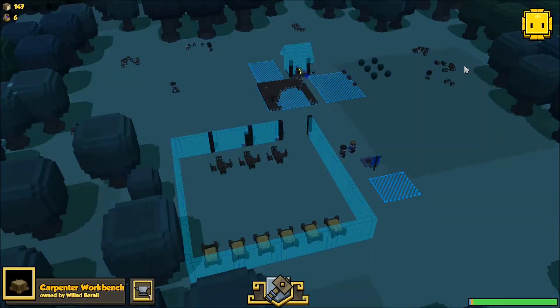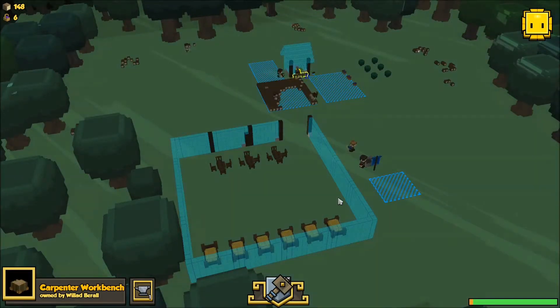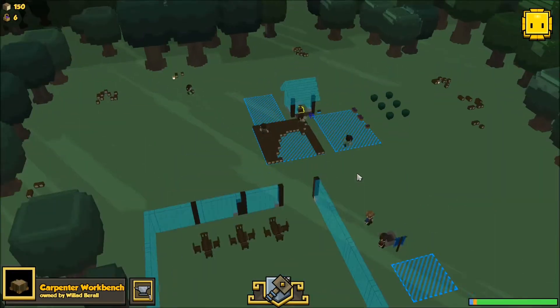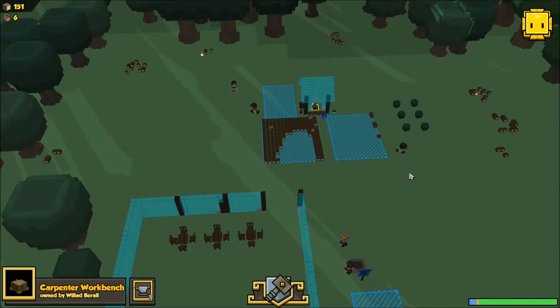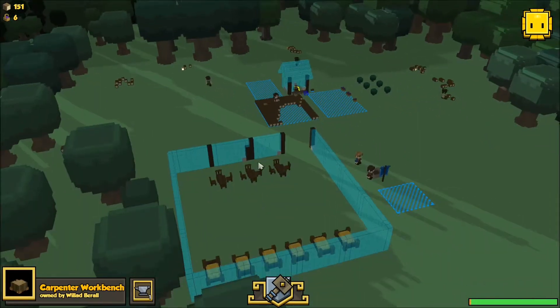Welcome back to another episode of Stone Art Alpha! I am Mooseful9, and we're going on from last week in the same session. Today I'm going to work on fence gates and fences, and also trying to get these built.